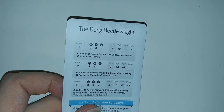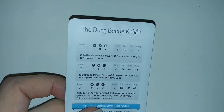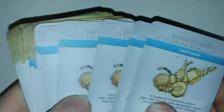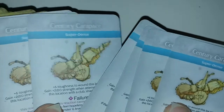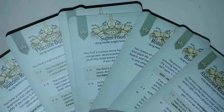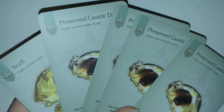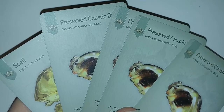Now, on to stuff specifically for the Dung Beetle Knight itself, starting with its basic action card. It's 41 different AI cards, 24 hit locations, including what look like a lot of super dense locations, 7 specific hunt events, 11 monster resource cards, and finally the 5 strange resource cards.